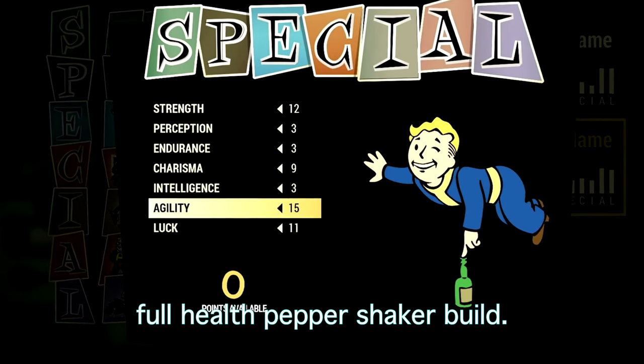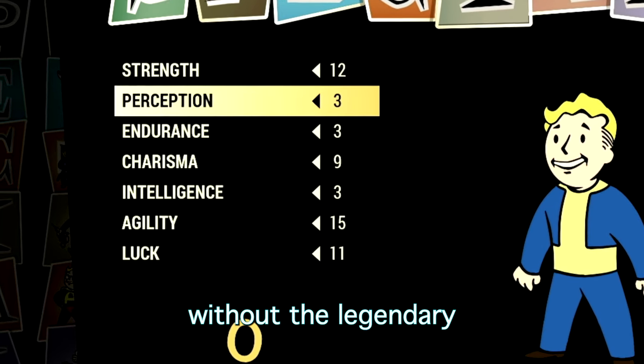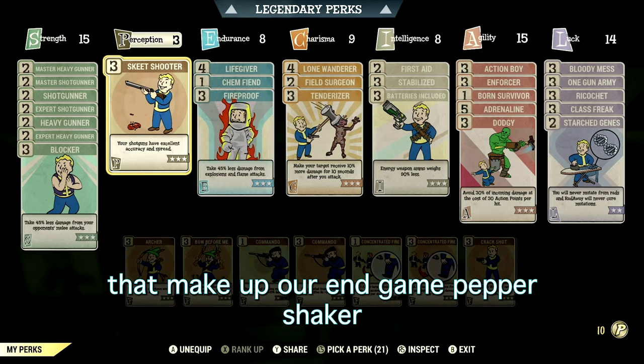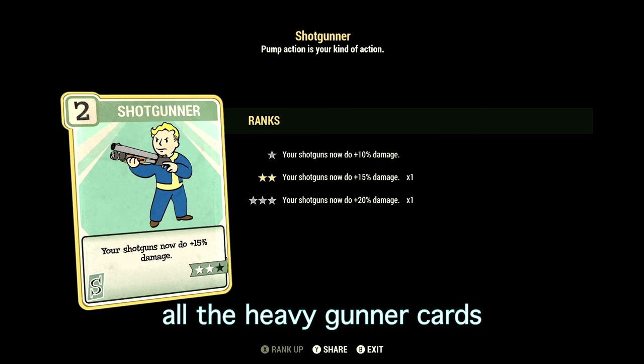Over in the build, these are the base stats that make up my in-game full health Pepper Shaker build. If you want to use the exact build I'm using, this is the start — these are the base stats without the legendary perk cards equipped. Now for the normal perk cards that make up our in-game Pepper Shaker build.